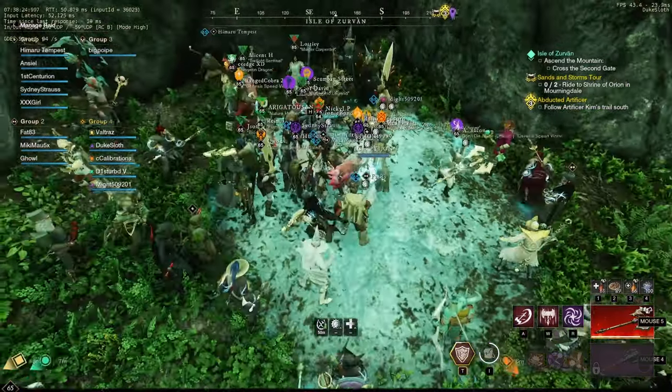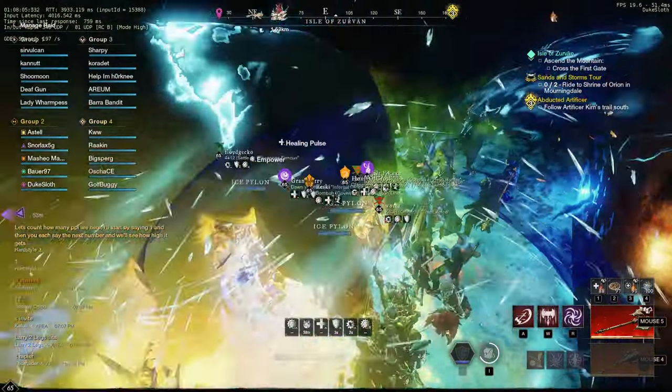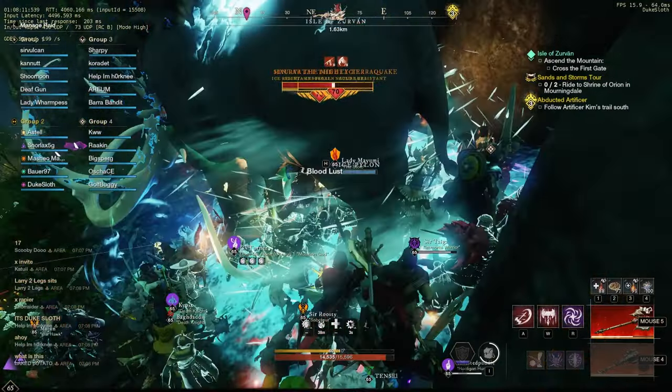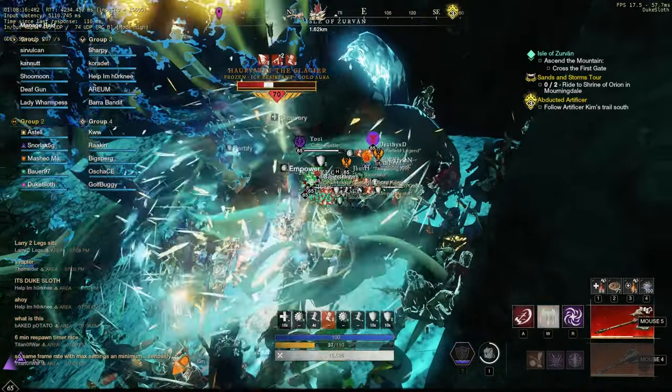What I would recommend is, if there are as many people as here or even more, don't spam too many abilities. People will try to get the tag on the mob by spamming abilities, but the better idea is to just join a raid group with all the other people, so everyone contributes to the tag on the mob.